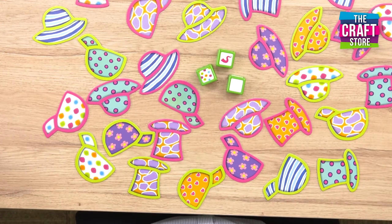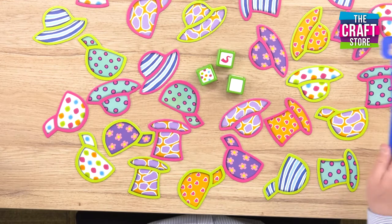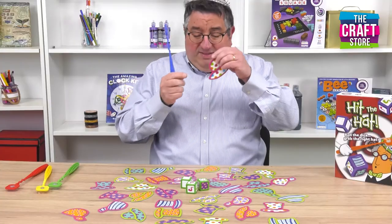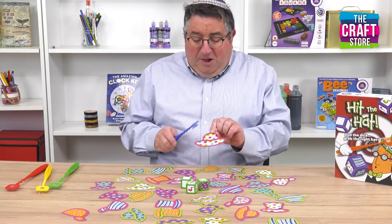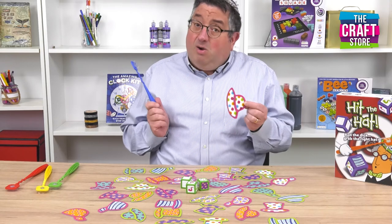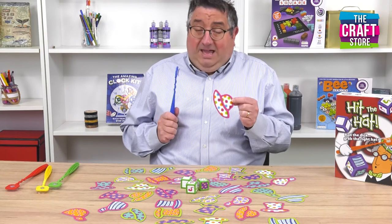So the question is: can you spot which hat we need to hit? Have a look around here because I can see it already. It's right on the edge here and all I have to do is race against my competitors to be the first person to hit that. There's the hat — we found it there. Look, it's got purple around the outside, it's got the dotty image, and it's a sun hat.